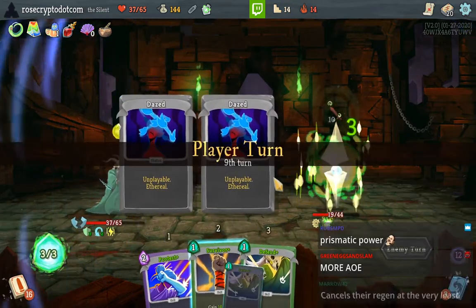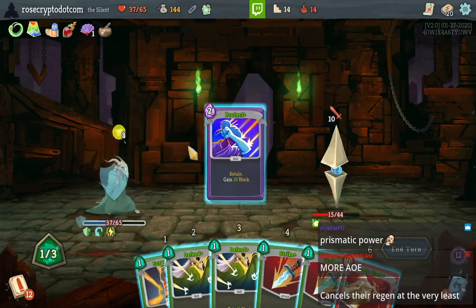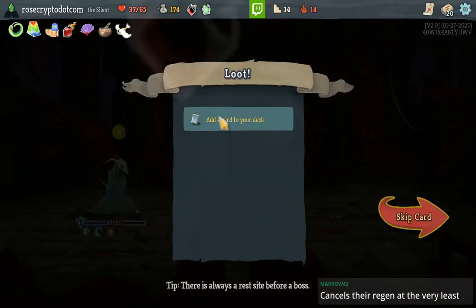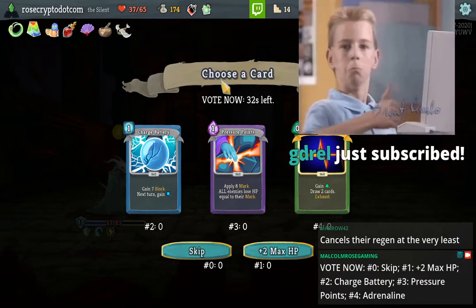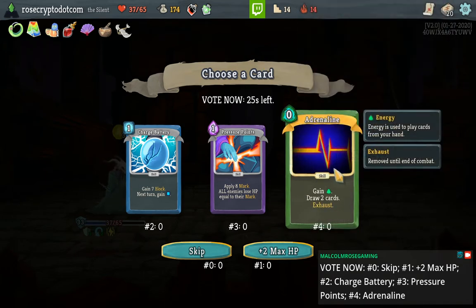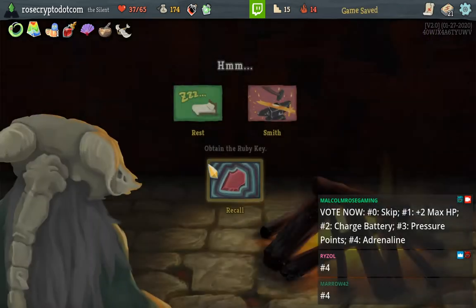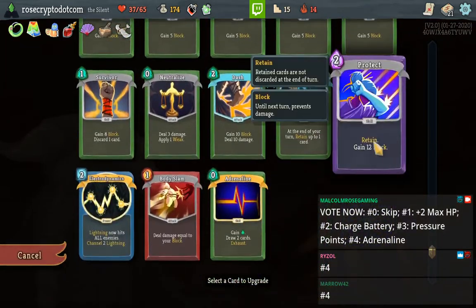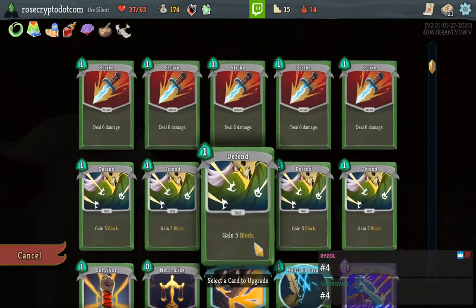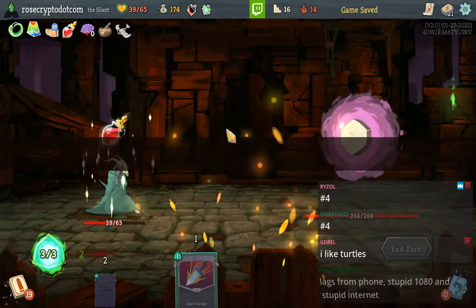Looks like my Lightning is counteracting his regen. Thank you for the sub — alright, well of course we take Adrenaline. That's just a free card basically — it's not like I'm gonna not take Adrenaline. Should we go ahead and Smith that? We could get that before the Apotheosis. Yeah, let's Smith that. He likes turtles.